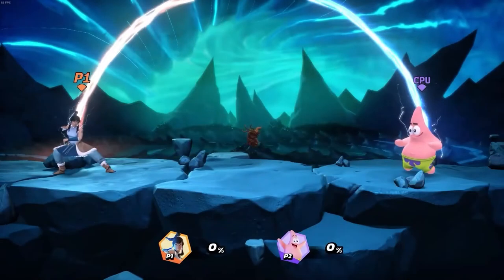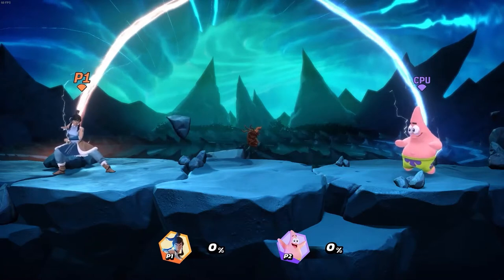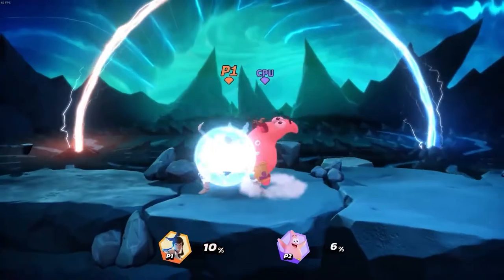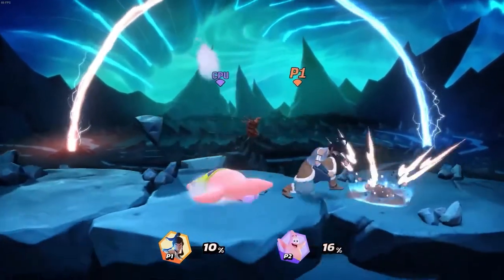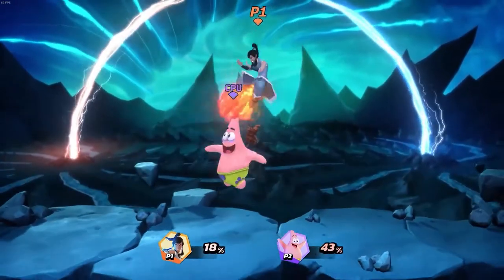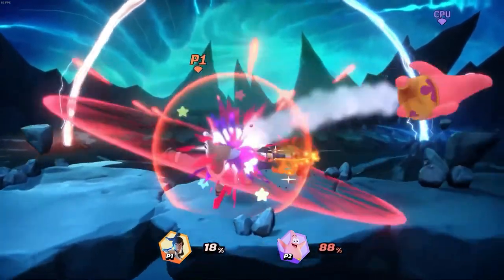Hello everybody, my name is Diego Hernandez from the Nickelodeon All-Star Brawl development team, and today I'll showcase the moveset of the hot-headed hero of Republic City, Korra. Korra likes to fight up close with powerful kicks and punches that can send her opponents flying away if properly timed, and all of her specials can be charged to deal devastating damage. You simply don't mess with the Avatar.